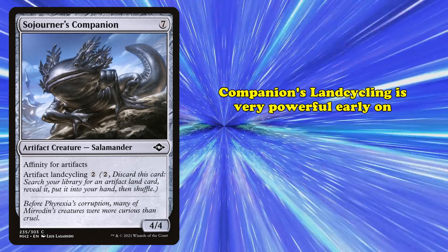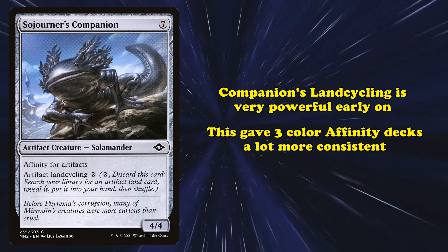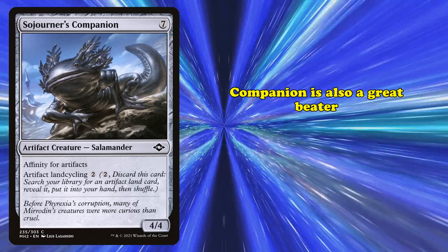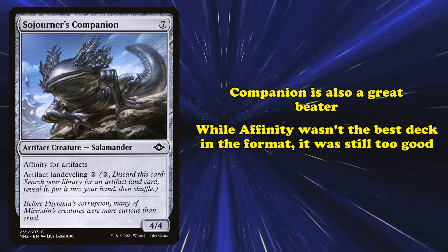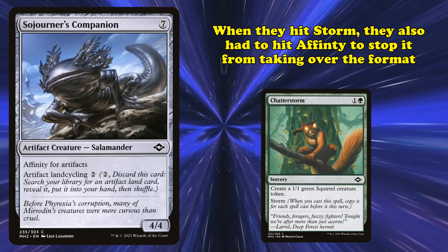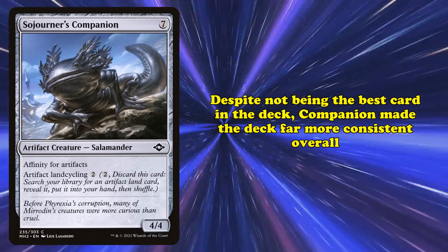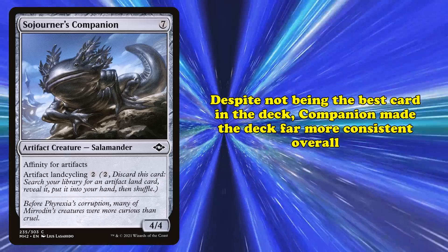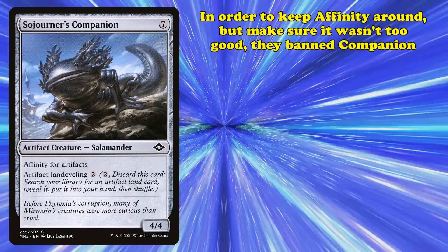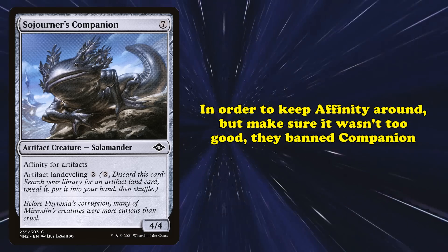The land cycling ability of Sojourner's Companion was invaluable in the early game. Three-color Affinity decks had a way of searching whatever color they were missing, as well as increasing their artifact count. And the more artifacts you have, the less mana it will cost to cast future copies of Sojourner's Companion and get aggressive with the under-costed creatures. While Affinity decks at the time were not the most dominant decks, it was found that Affinity's win rate against anything but the best deck in the format was way too high. When they banned Chatterstorm to hit Storm, they also had to ban an Affinity card to prevent it from becoming the new best deck. Sojourner's Companion had been in the format for over a year at this point, and while it was by no means the most powerful card in Affinity, it smoothed out the deck's draws and made the actual power of the deck even more potent. In an attempt to preserve Affinity's unique playstyle in the format, they opted to ban Sojourner's Companion, hoping that lowering the deck's consistency would be enough to keep it from dominating the format.